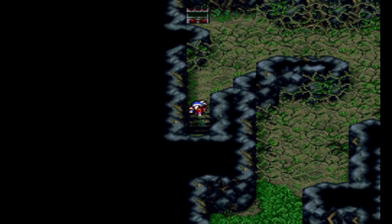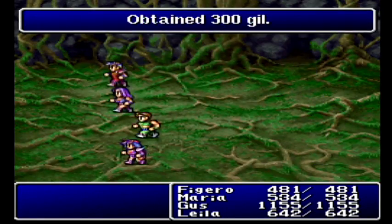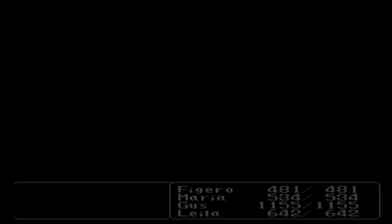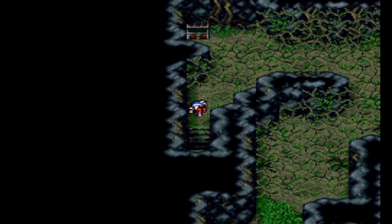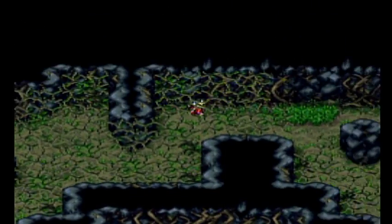Hello, I am the Bowmeister. Welcome back to Final Fantasy 2. Last time, we made it through to the secret village, where we talked to a bunch of people saying the black mask is buried at the bottom of this cavern, and now we're going to go find it. We know where it's at.